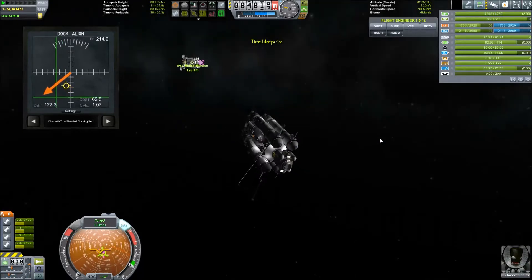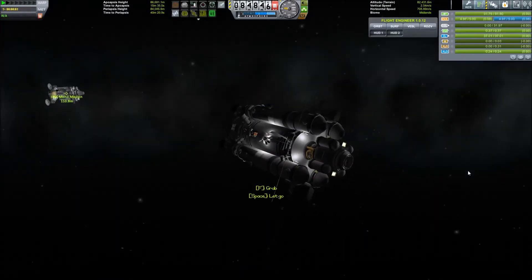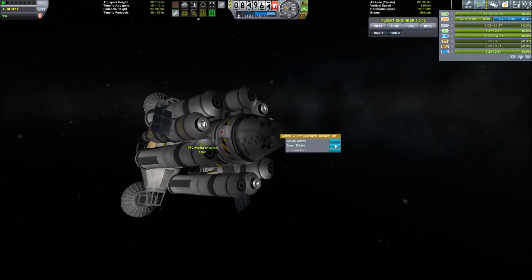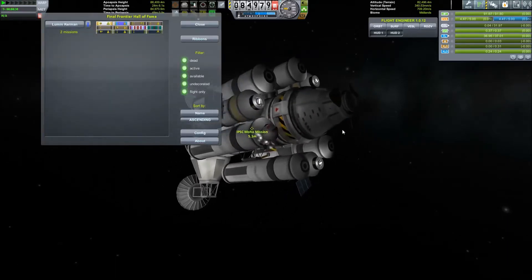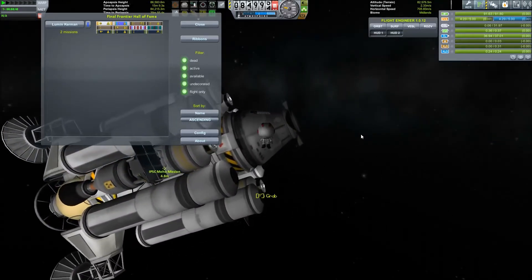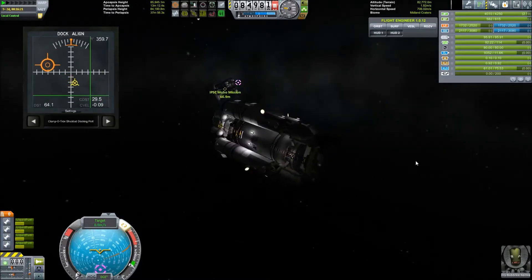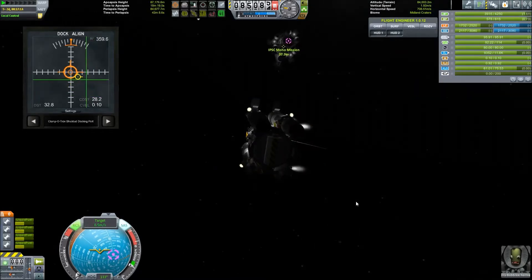There is a little bit of a problem with docking: the drive stage is not controlled by any probe or anything. So we actually have to jump over there and get back inside to get some control back over the craft, because as you can see it kind of spins a little bit. I don't want to waste monopropellant fuel trying to match the rotation of the craft, so we'll just flip over, turn on SAS, then flip back to the other craft and go in for a docking.